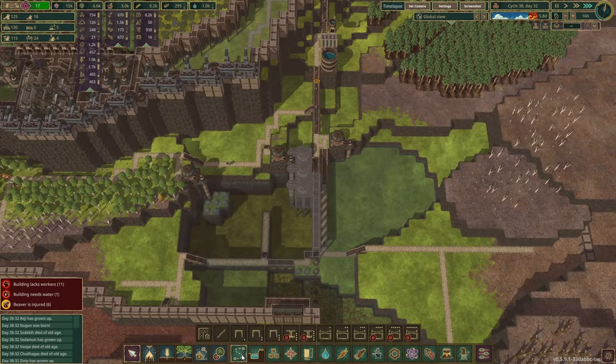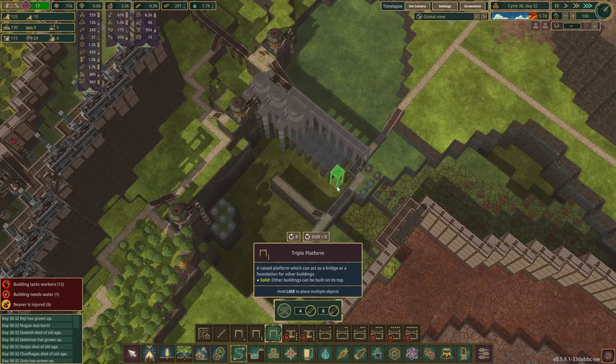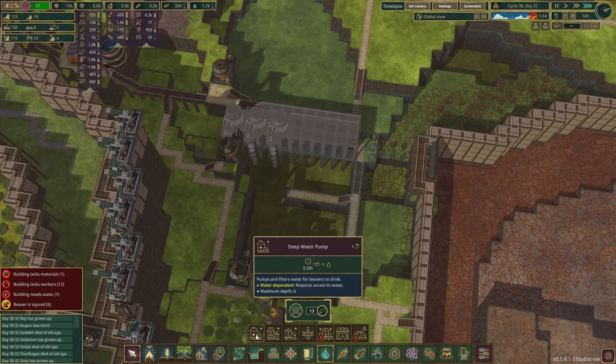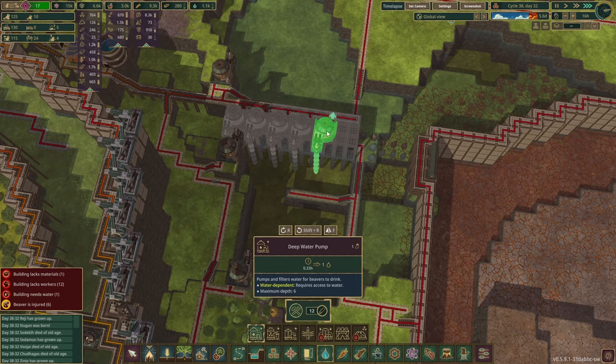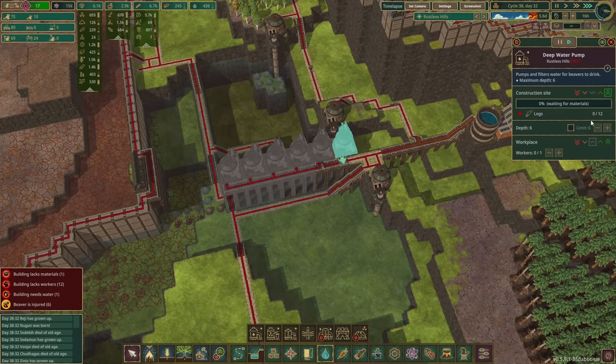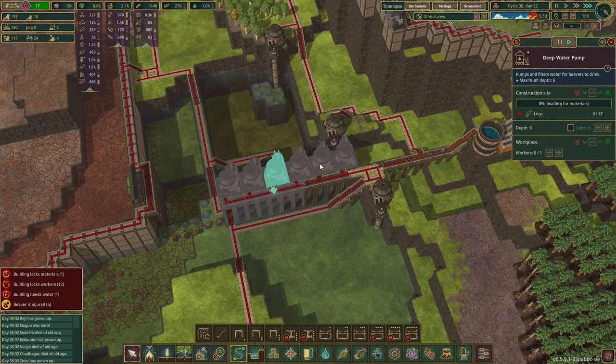While they are starting to build, we can prepare some more water pumps here — like that. They should also have the highest workplace priority, as usual. We'll also have to put in water storage.